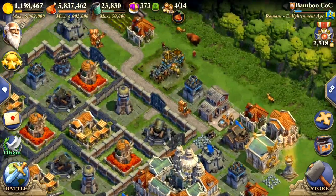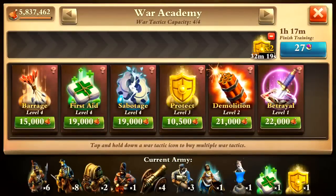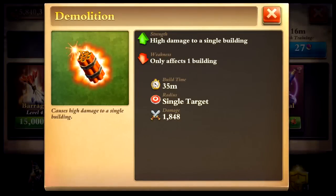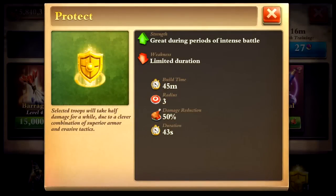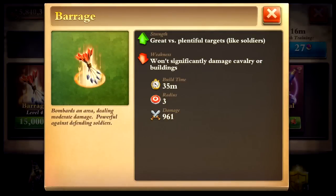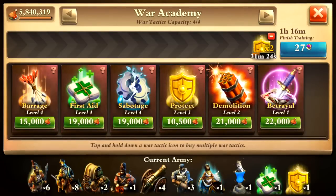I wanted to touch on one more thing: the different war tactics. I never use Betrayal because it really sucks right now — you get to steal two enemy troops but they're cut down by 80% damage, so they're almost useless. They need to fix that. I don't use Demolition anymore either — the buildings I'd want to destroy have slightly more hit points than it can handle, so it's just not worth it. But Protect? 43 seconds of half damage on a whole group — awesome. Sabotage is great too: 18 seconds, disables up to four defenses. The Barrage is pretty good as well — if you're not bringing Gatling Gunners, bring this spell every time, because without them infantry can overrun you.